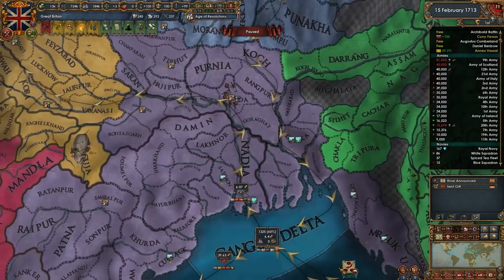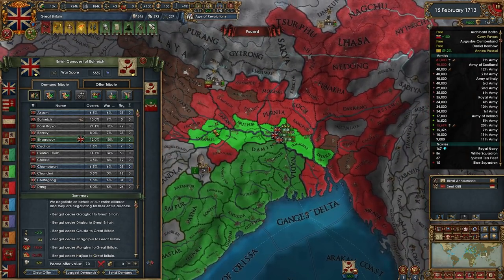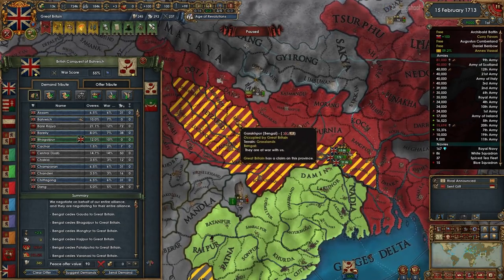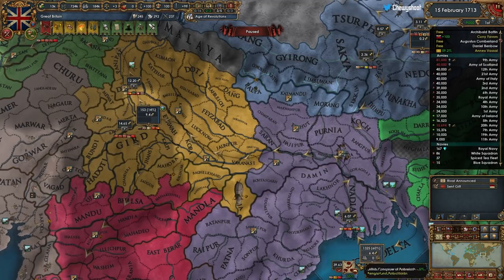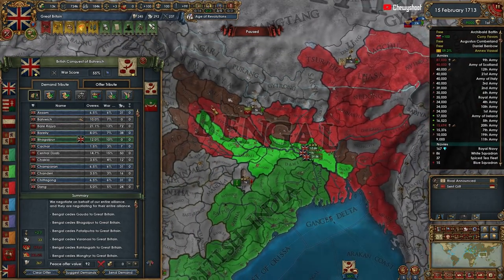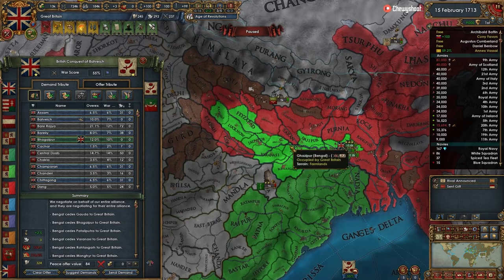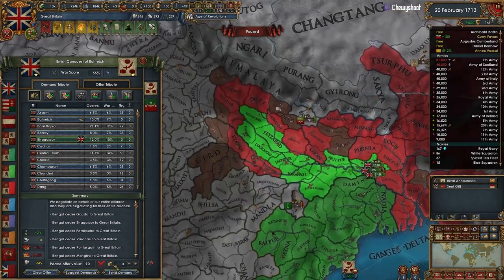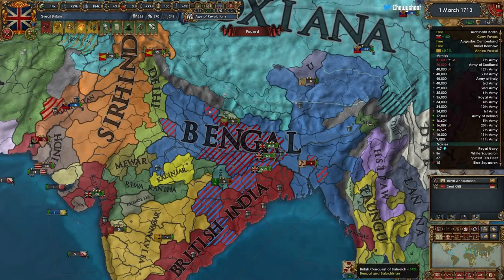I kind of want to take Dhaka as well, just because it's a fort. This will allow us to take a few more forts from them, which is great. Actually, instead of Dhaka let's take this trade node area - something like that, that's beautiful. It's a lot of overextension though; we'll come back for Dhaka. This is fine - just have to get these guys fully occupied.